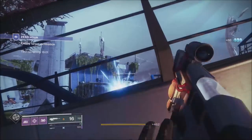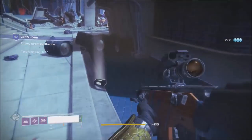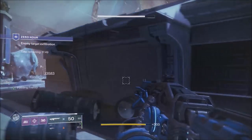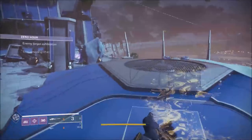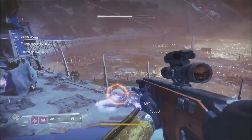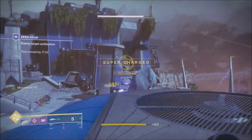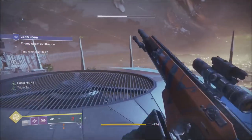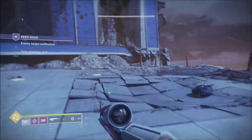Once we clear this room — took out the snipers, the saber shank to the left, and those sniper shanks — we get Thunder Lord back on and clear these arc shanks. Now that they're gone we're going to change to the Whisper. As you can see we have about 110 rounds and we've got three. As long as you've got three rounds you'll reload from your reserves — I'll speak more about that during the jumping puzzle.